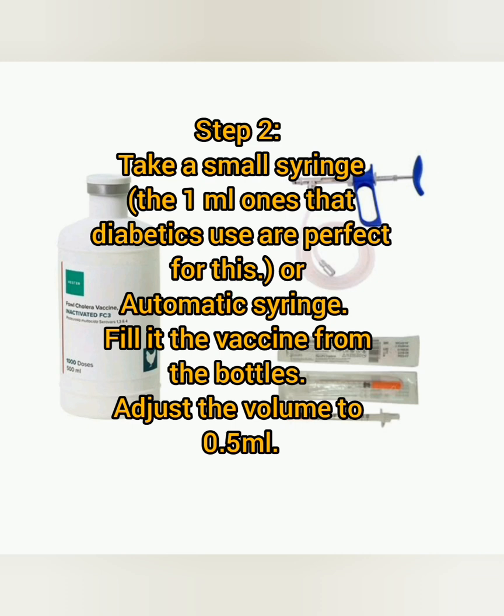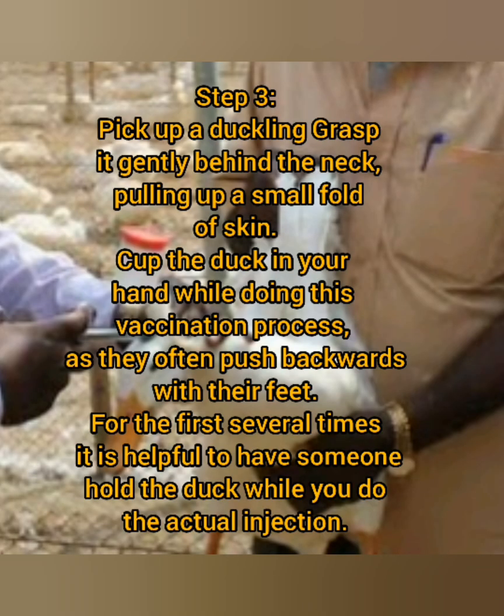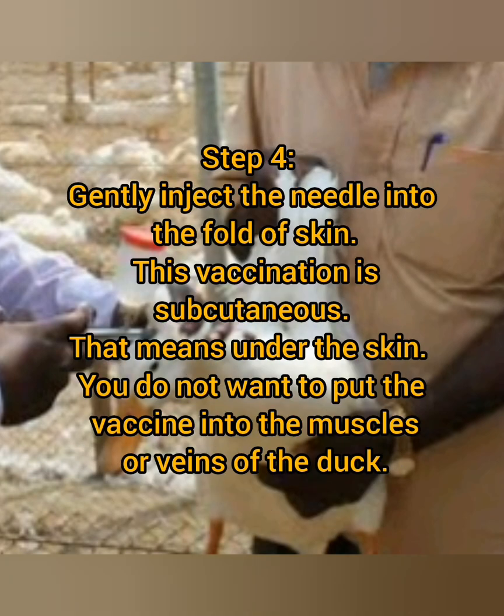Fill the syringe with vaccine from the bottle and adjust the volume to 0.5 ml. Step 3: Pick up a duckling, grasp it gently behind the neck, pulling up a small fold of skin. Cup the duck in your hand during the vaccination process, as they often push backwards with their feet. For the first several times, it is helpful to have someone hold the duck while you do the actual injection. Step 4: Gently inject the needle into the fold of skin.